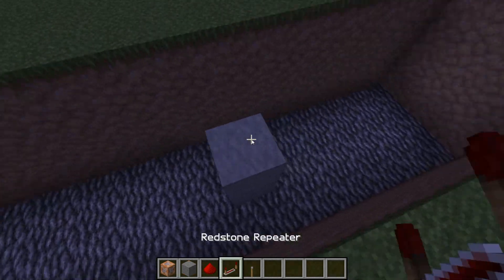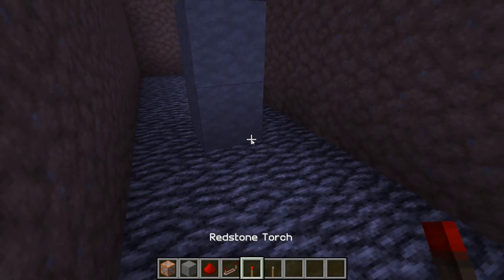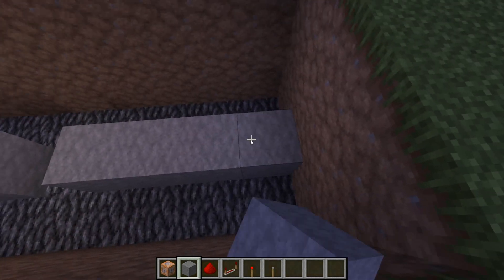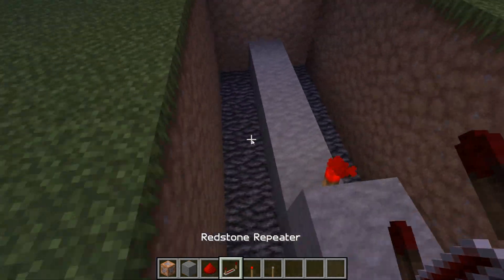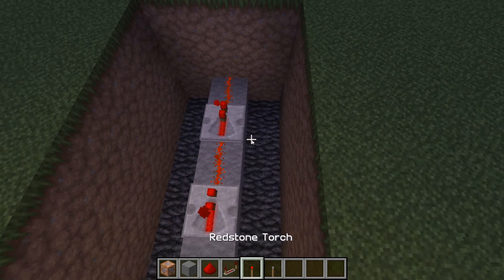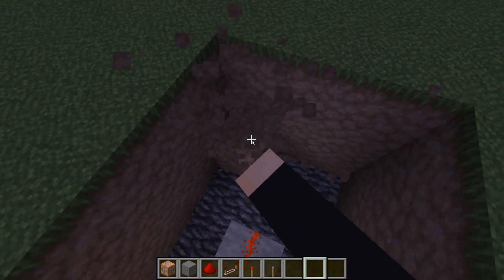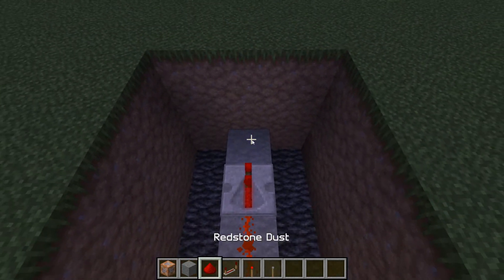You're going to start with building 2 blocks of stone, and then you're going to make a line on one of the sides with a redstone torch on the wall. Then you're going to make a pattern: redstone repeater, redstone wire, repeater, wire. And you're going to do that until there are 3 redstone wires, so there's enough for your command blocks.